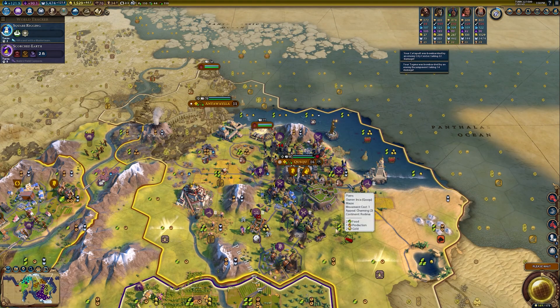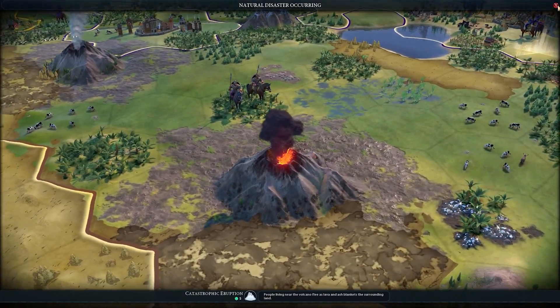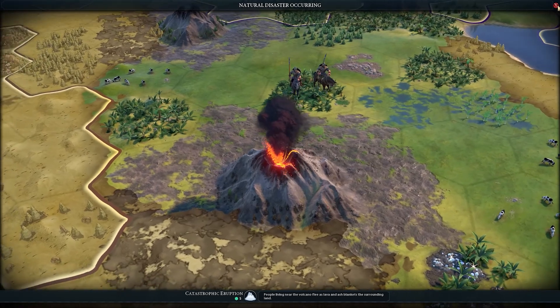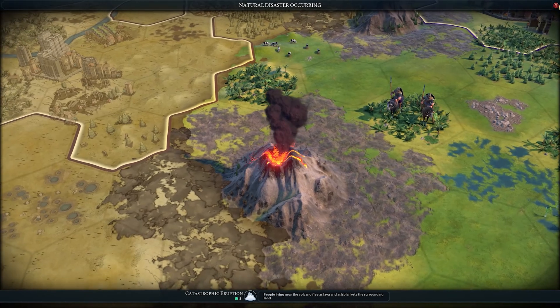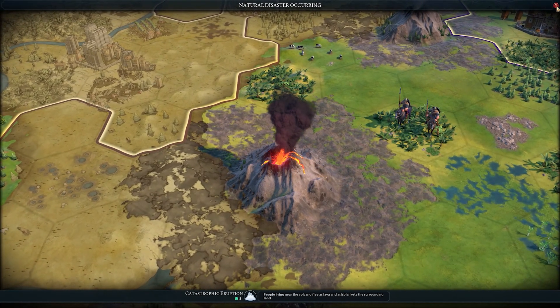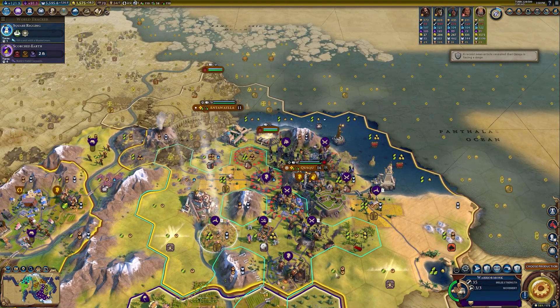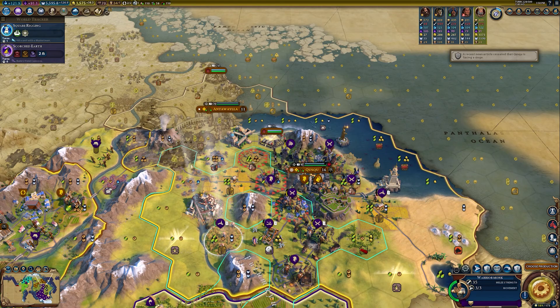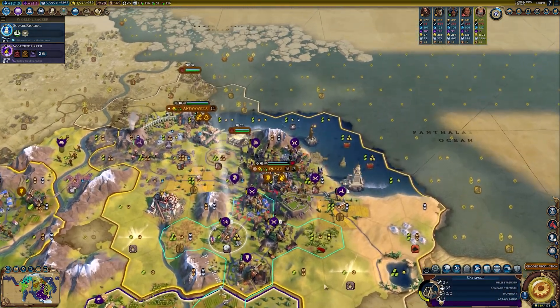What is your favorite city state in the game? I think obviously Valletta is really great. I think Zanzibar is really great because it has cinnamon and cloves — I think that's my favorite one, just because of the luxuries. Zanzibar is the best to me, besides Valletta.